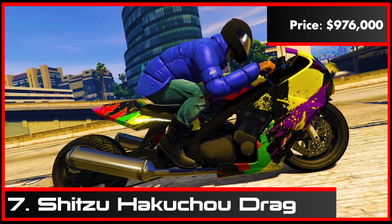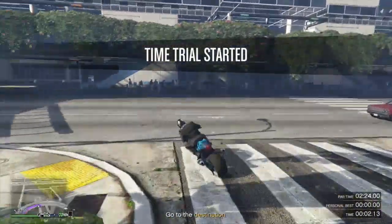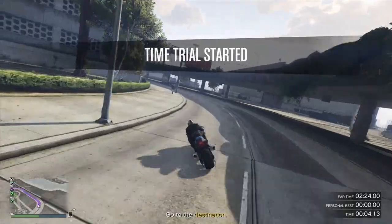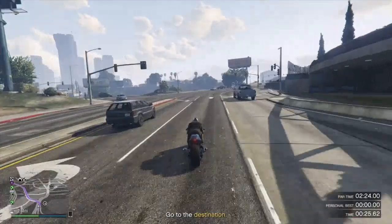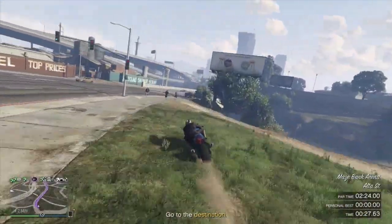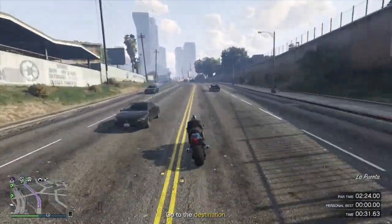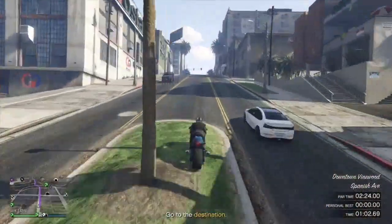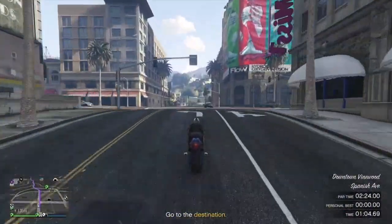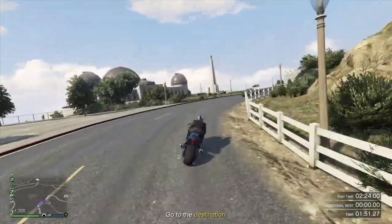Number 7, the Hakuchu Drag. The Hakuchu Drag is pretty much the go-to vehicle when it comes to completing the weekly time trials. It's the fastest bike in a straight line without a boost and by some margin. As it is a bike, it can be called in directly from the MC menu. It is hard to handle as its turning circle is rather large but it more than makes up for it in the straights. It is also the go-to option for bike stunt races. At just under $1 million, it's not cheap but worth every penny.